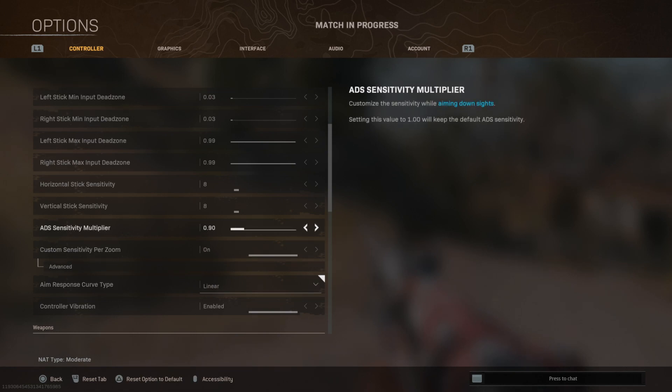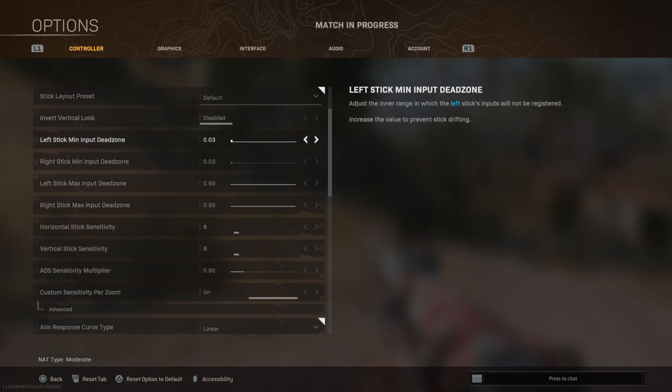Now let's go into one of the most important settings — dead zone. I saw someone saying just lower it completely because you'll have better movement. In general, yes, the lower dead zone you have, the better movement you'll have because you get better input from your controller. If you don't know, the higher the dead zone, the more delay — the more you have to move your analog stick before you see that movement in the game. But it's not as easy as just lowering your dead zone all the way.